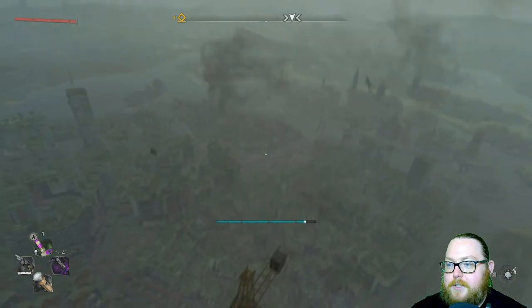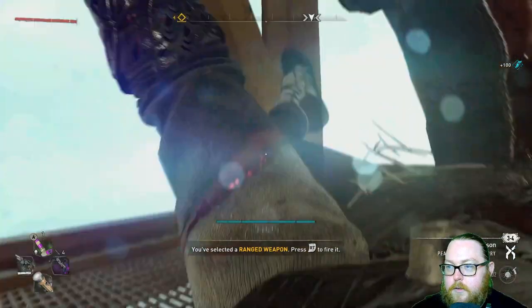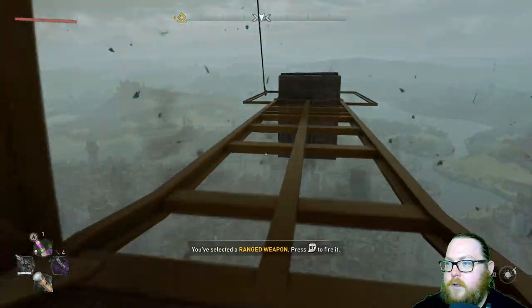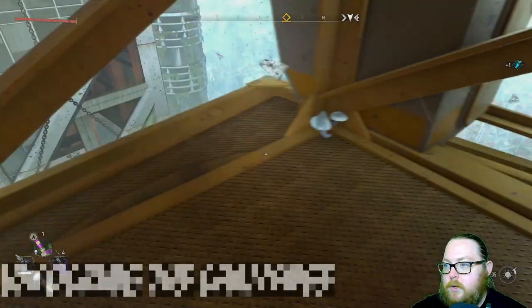Make sure you have your paraglider, because otherwise you will definitely fall and have a bad time. You're looking to land right here — go down a little bit to this area. You can't really land here directly, so aim carefully.